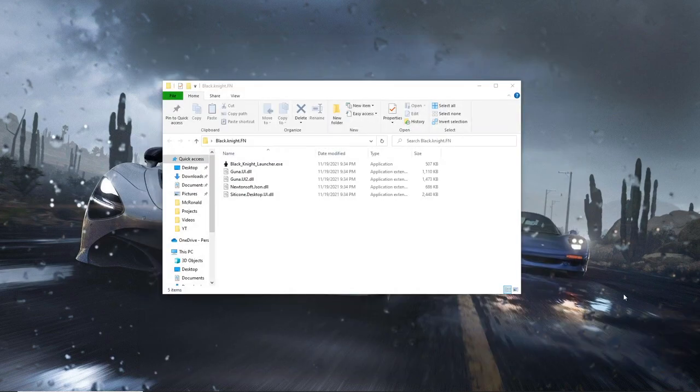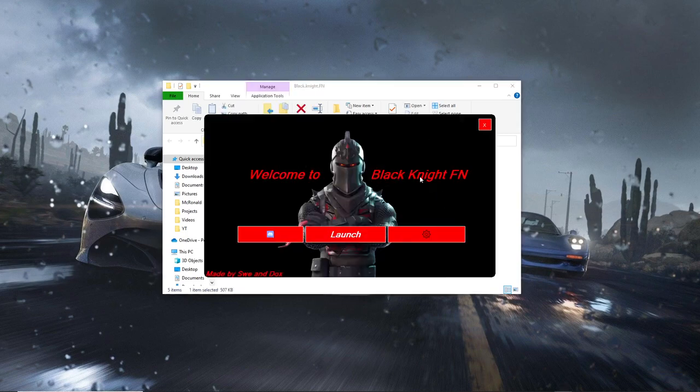You can turn this back on right after you've used this folder. This is definitely not a virus, so just make sure you are turning it off so you don't encounter any errors when you're using Black Knight. When you get to the launcher, you'll see a link for the Discord if you're not already in the Discord, but you probably are if you downloaded this server.